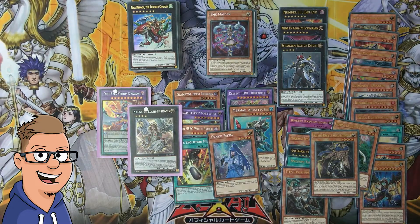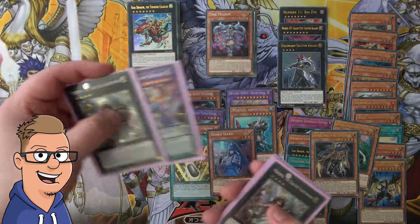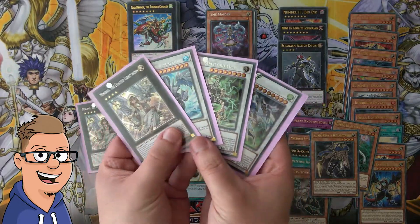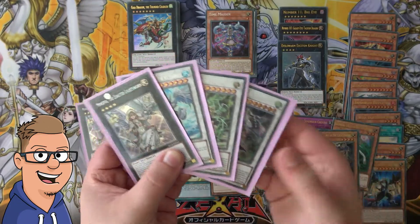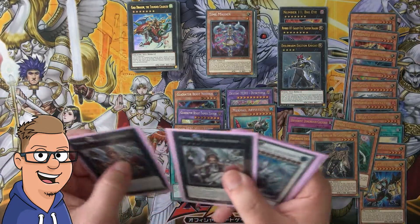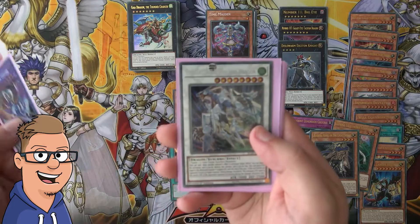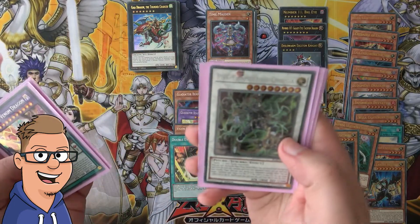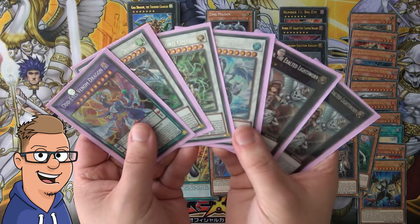That was an amazing opening once again — we pulled some pretty sweet cards. I'd say the first part was more insane than the second one, because in the second part these two are the prime pulls. Please let me know in the comments if this has happened to you. To recap, we opened Odd-Eyes Venom Dragon, Crystal Wing Synchro Dragon, Psi-Frame Lord Omega, Trishula Dragon of the Ice Barrier, and two Minervas in the same box.